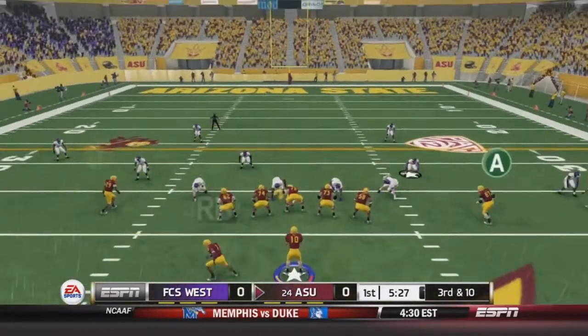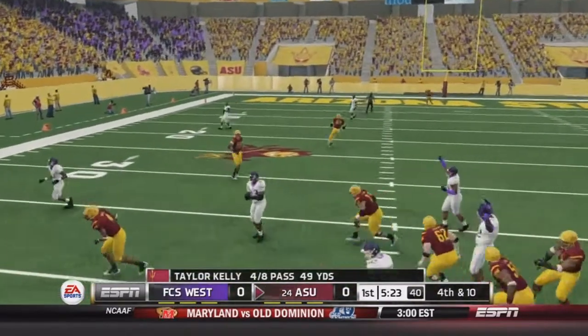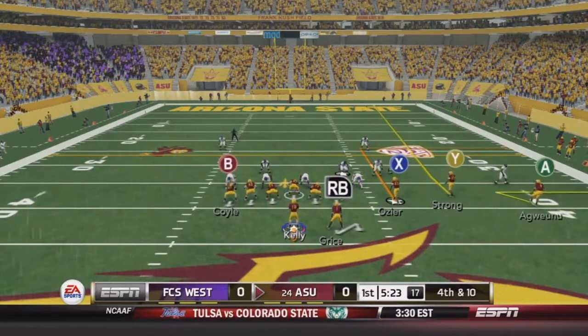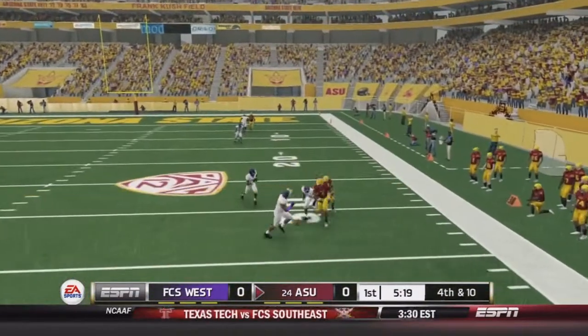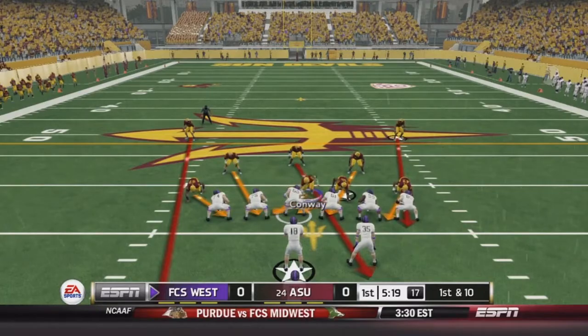Now 3rd and 10 once again, Kelly dropping back to throw, looking, looking — he throws and it's going to be incomplete as he threw it off balance. If you throw off balance in this game, that ball is not going anywhere. 4th and 10 and we decide to go for it as it's not close enough for a field goal — and it's going to be incomplete. So FCS West takes over.